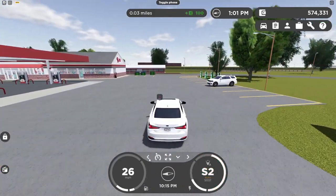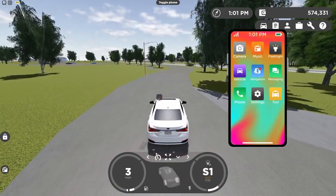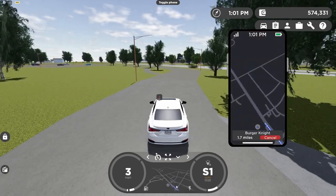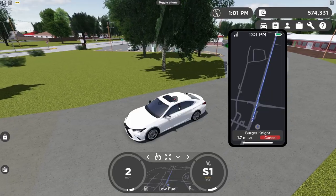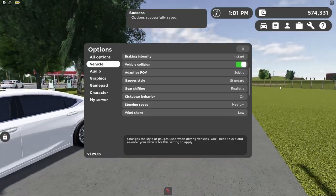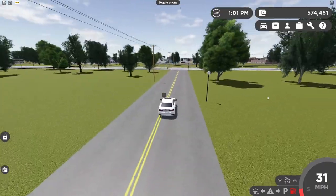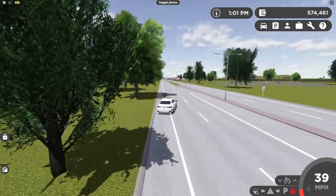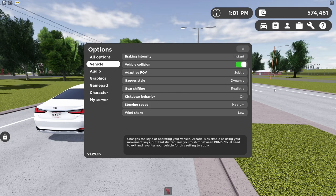The dynamic gauge even has GPS you can use from your phone. If I set a destination — let's say to Burger Night — and go back to my GPS, it actually has working GPS. That's why it's the best gauge. If I had to recommend a second option, the standard gauge is definitely the second best. Let me know in the comments which gauge you use.